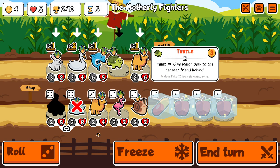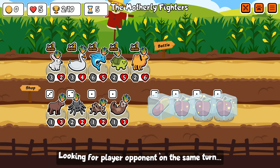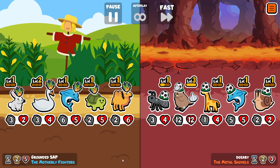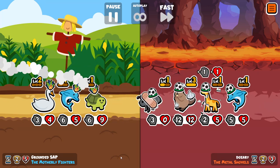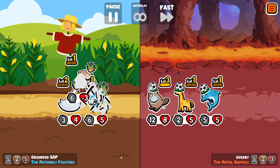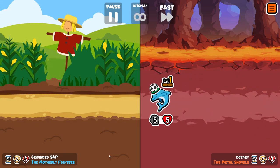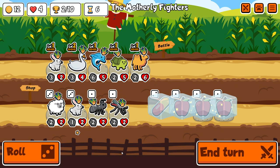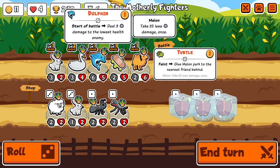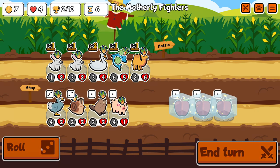If you've played Turtle Pack enough, you'll have gone against someone who had a level 3 Skunk and a level 2 Dolphin where the Skunk's attack is higher than the Dolphin's, so it goes first, reduces your biggest unit down to one health, and then the Dolphin with two shots is guaranteed to kill it even through Melon. With the Wolverine, you can actually modify that combo so that you don't need the level 3 Skunk anymore.